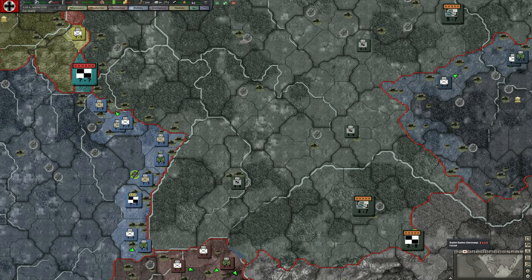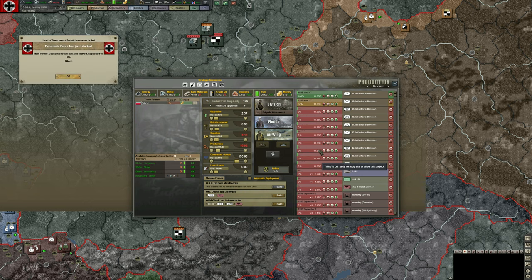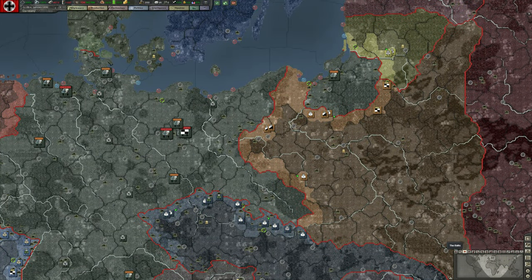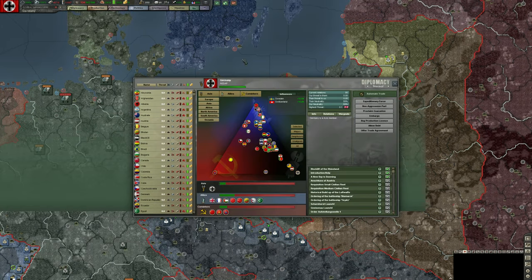Our first 10 infantry divisions will be used to build up our Western Army Group, basically covering the border with Belgium and France. We're going to have to build at least another 50 infantry divisions before we go to war with Poland. I want about 60 infantry divisions and at least 5 to 10 panzer divisions by the time we declare war. Some IC values that suddenly appear are a lie — that has to do with events that pop up, so we can just ignore that.